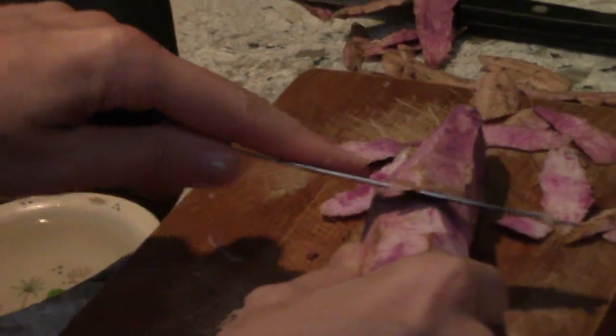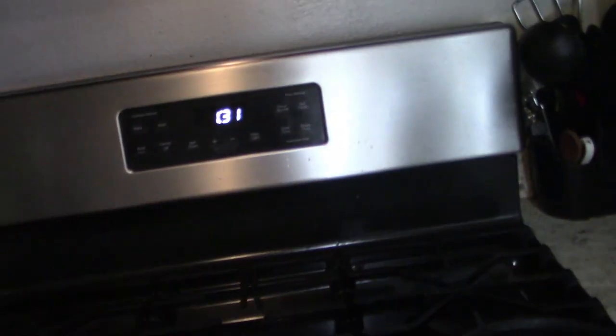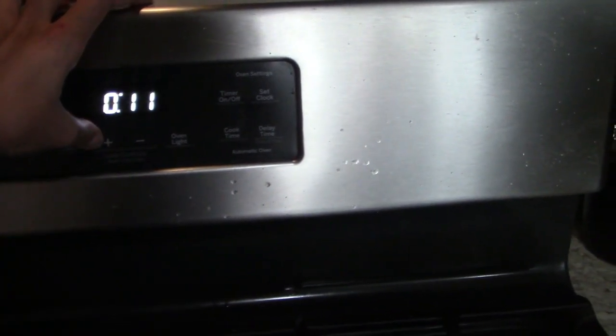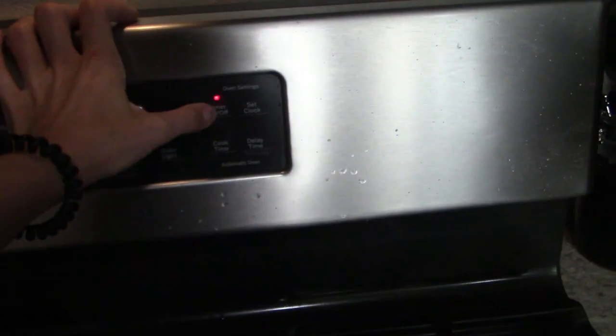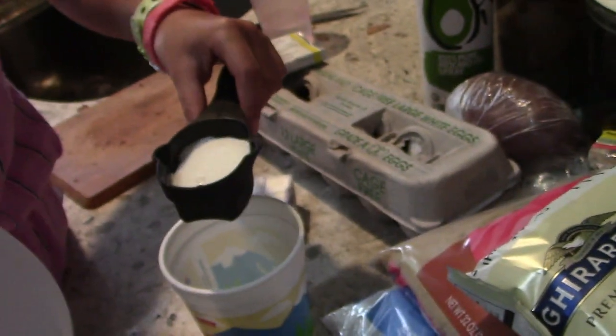Peeling the ube — it's called an ube, not a malasada. All right, now you're going to cut it and cook it for 15 minutes. A few hours later... okay guys, so while we're waiting on that to cook, we're going to make the dough.